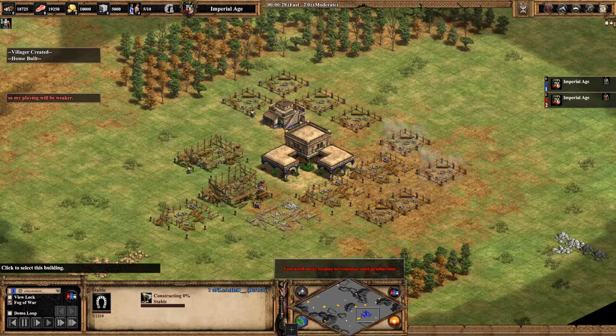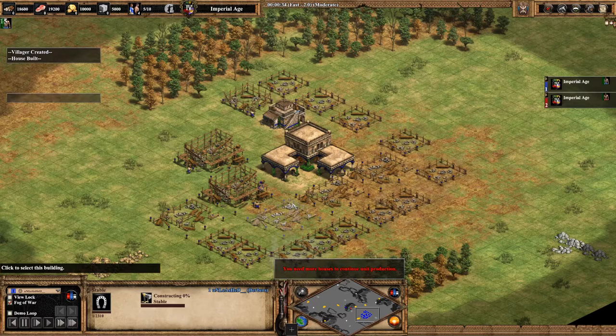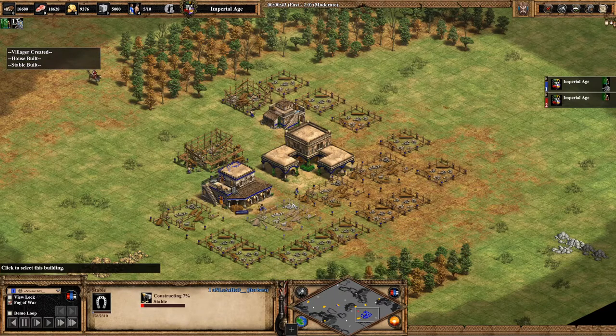The first villager out of the town center is going to go help create the stable. I also place extra houses behind my stables, since this is the best time to do it before the rush comes in.